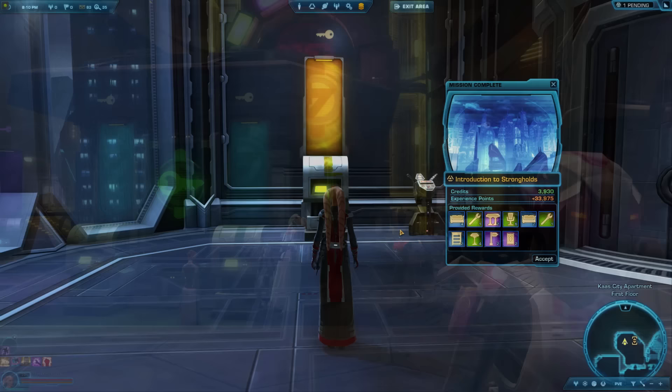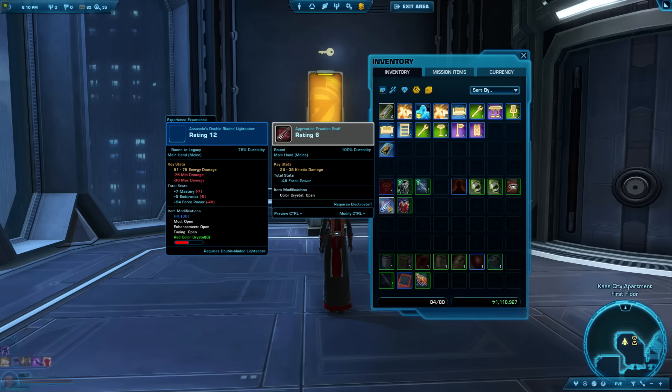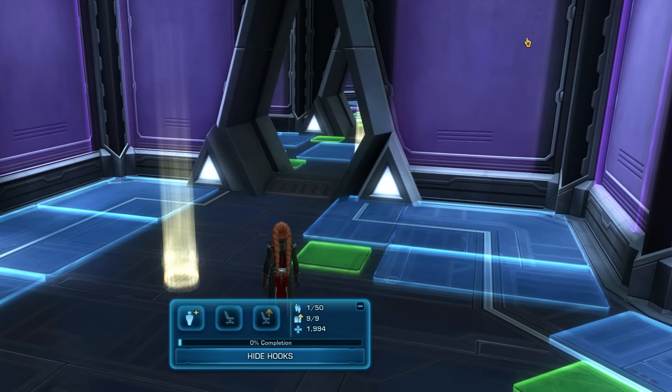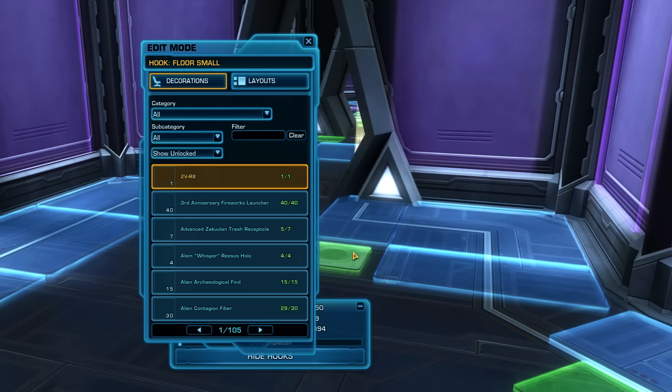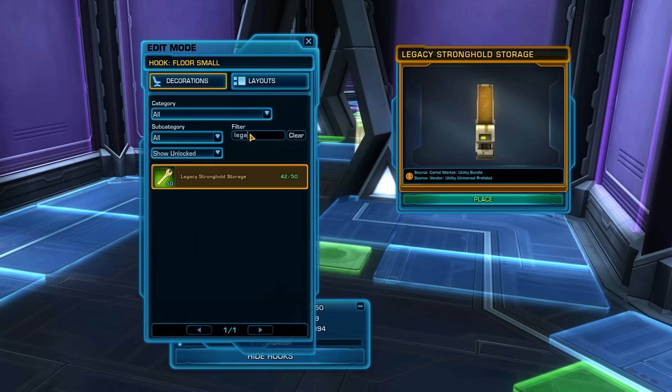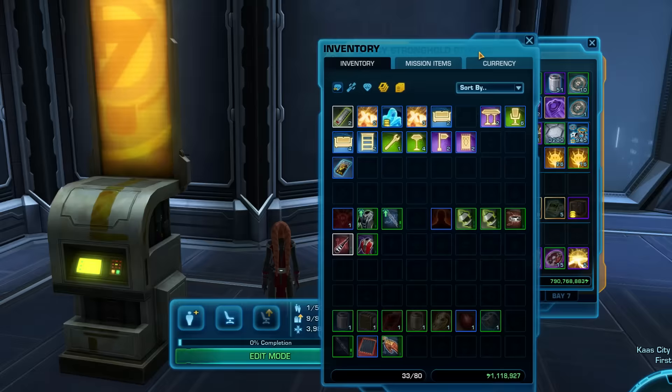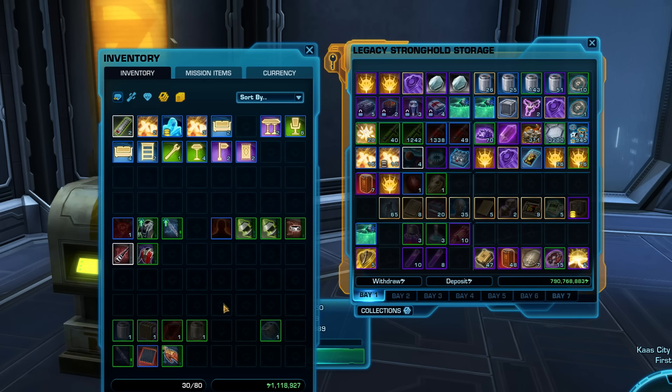Tips 97 & 98: After reaching your stronghold, you'll get a free set of decorations from the starter quest. Right-click them in your inventory, then click Edit Mode in your stronghold, right-click a bright green square or narrow blue rectangle on the floor, and search for 'Legacy Stronghold Storage' in the decorations list to place down a legacy bank. You can only store unbound or legacy-bound items in your legacy bank. Use it for bound-to-legacy items, companion gifts you aren't ready to use, and stackable scrap currency items.